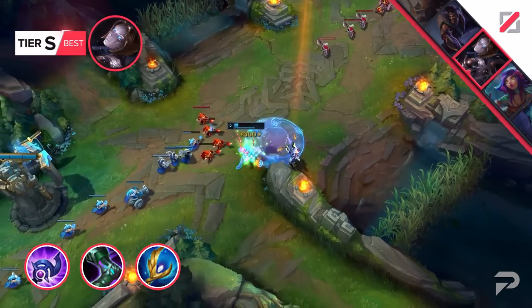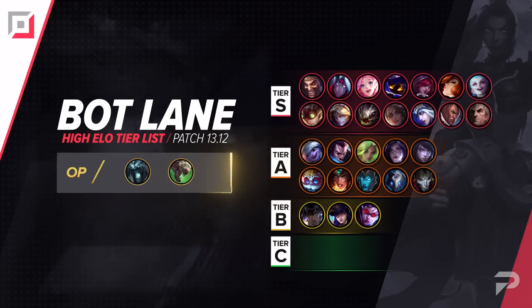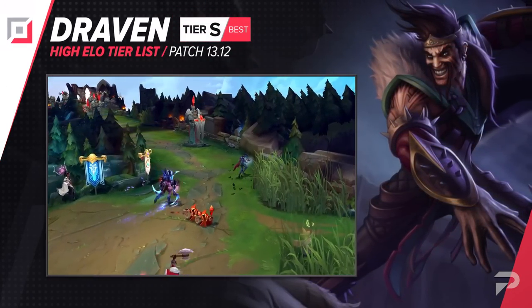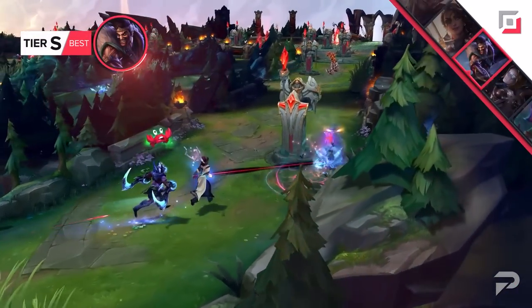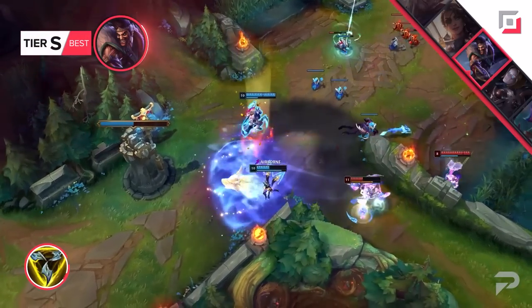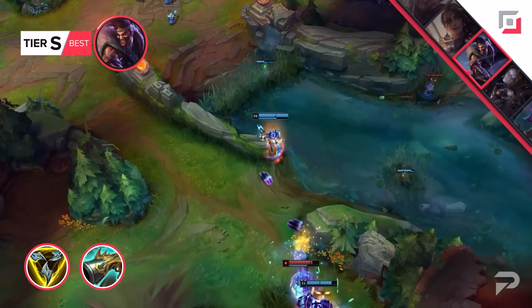We're moving over to the ADC list. Our first highlight is Draven, and this champion just never disappoints. The damage potential that he offers is sick and we have a new build for him. Normally you default to the Essence Reaver build for infinite mana, but for this patch we're giving Trinity Force into Collector a shot. Collector was buffed not too long ago and Trinity Force as well. With the added tankiness and power from Trinity Force and Collector, taking over a game might be a little bit easier. However, the economy nerf for Bloodthirster might be a little annoying, but it's Draven, so you either get rich or die trying.